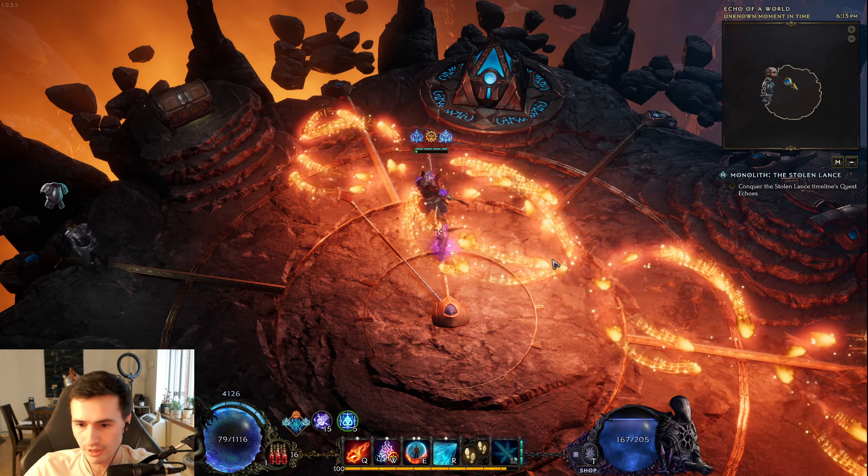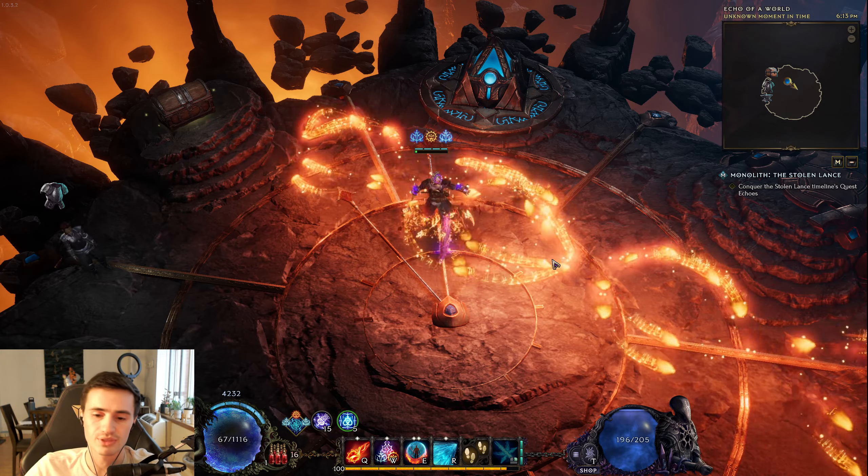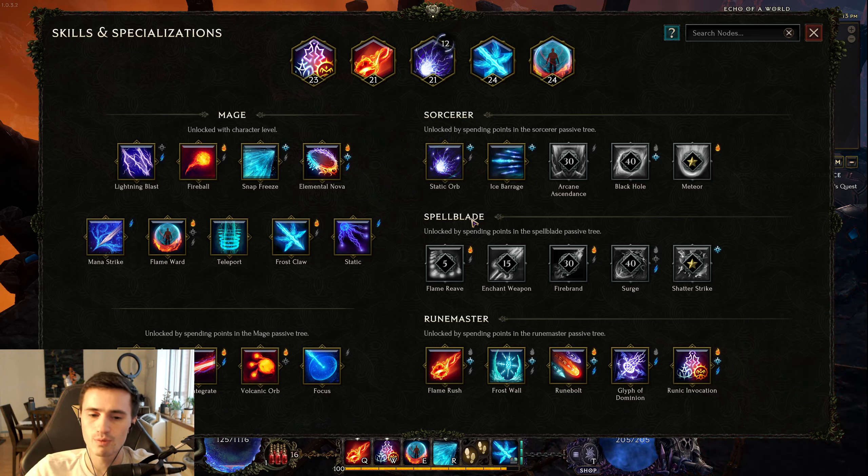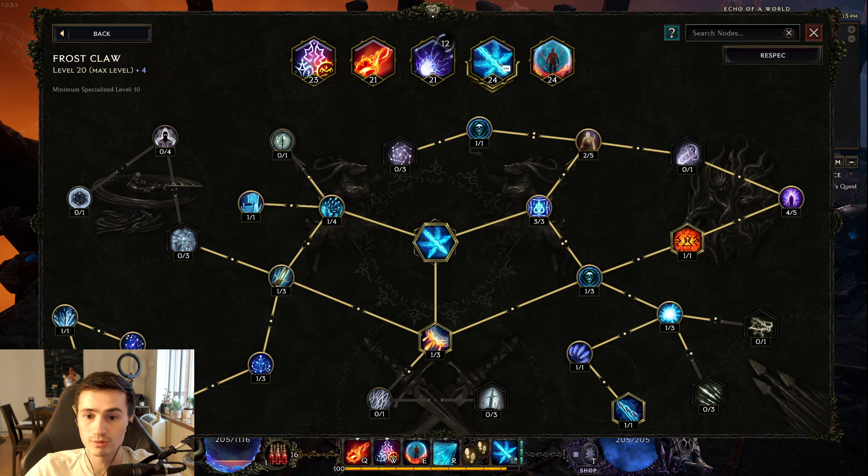Now, you could get very unlucky and somehow run out of mana, but that is super duper rare. The next question is: how do I get all of that mana efficiency to reduce my mana cost to below 24?